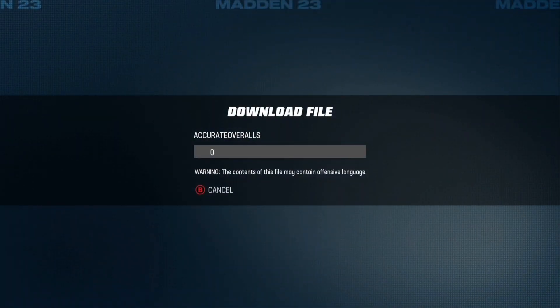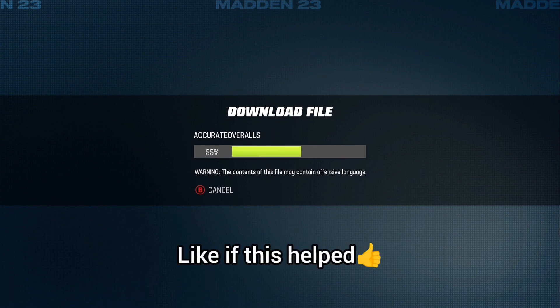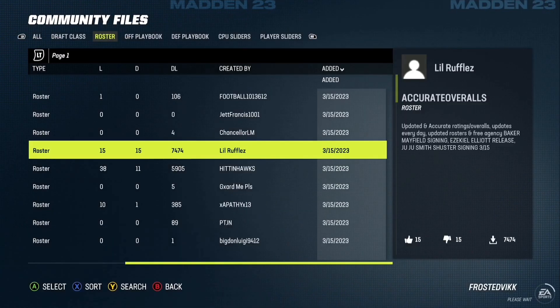So you click on this one, click Download. Now you're not done yet — you have to wait for this to download. Make sure it says success. Sometimes it says error — if it says error, just pick a different file. Wait till it's fully loaded and the download completes.